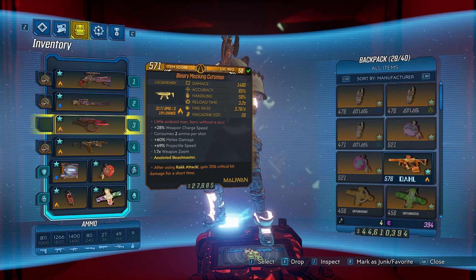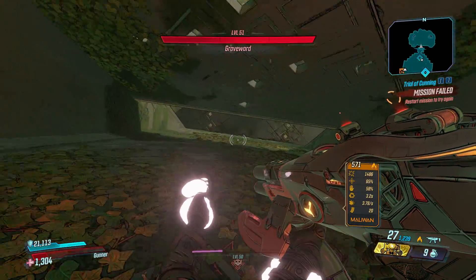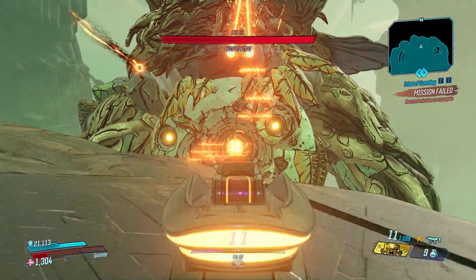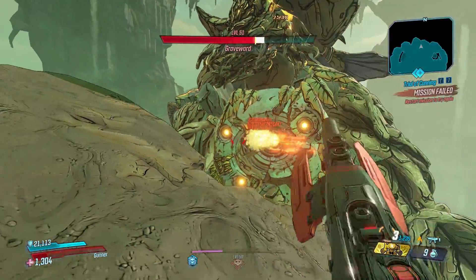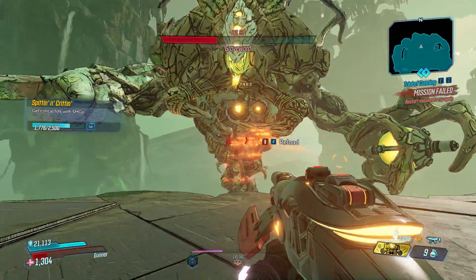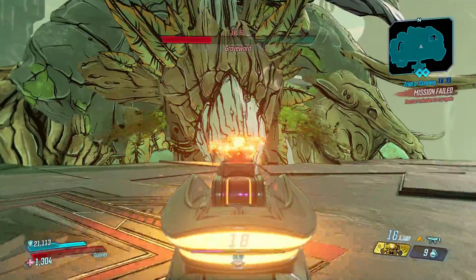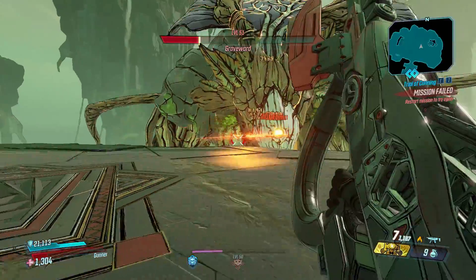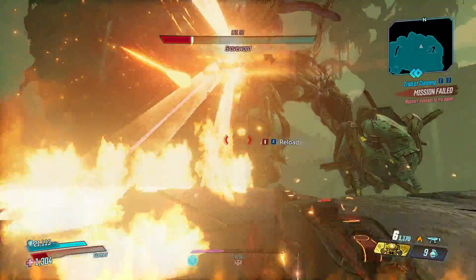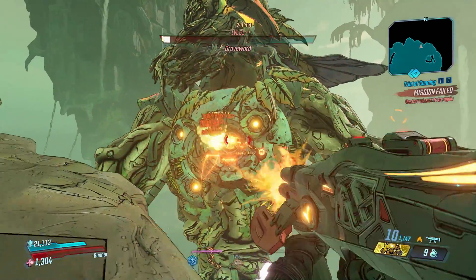The third weapon is the binary mocking Cutsman. You want to have this weapon with fire damage or any elemental damage. It's fairly simple, but a little special. You do the highest damage when Graveward is in his tilted mode — quite a lot of damage. But when he gets closer, you do way less damage, so you really have to kill him quickly. Otherwise it takes way longer. The shots seem to do multiple damage if they hit the big critical area. Just wait for the right moment, and he's dead.